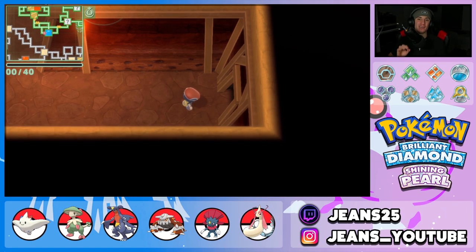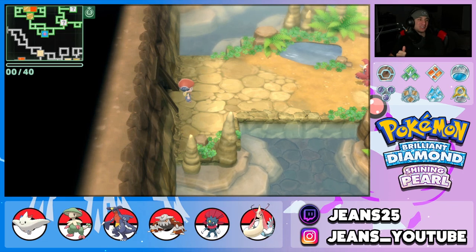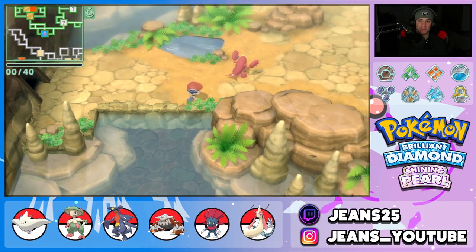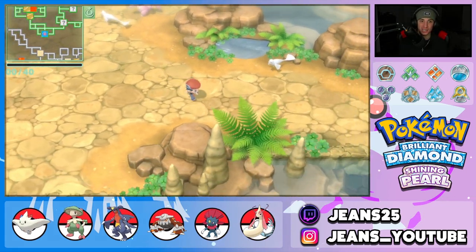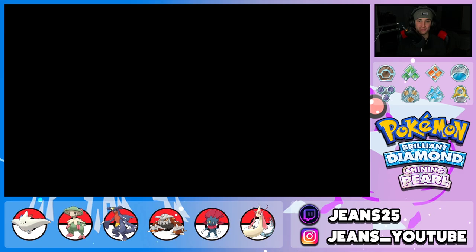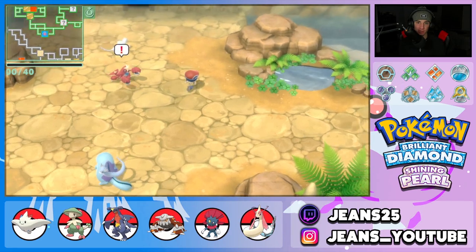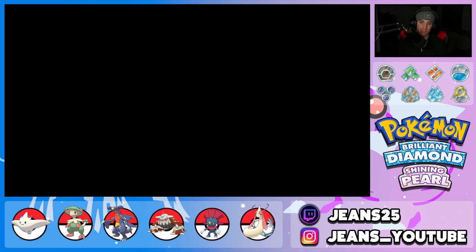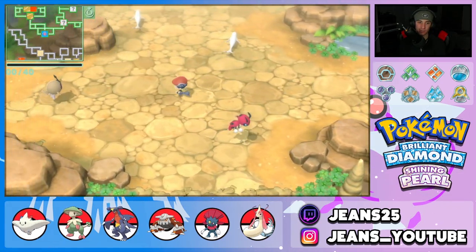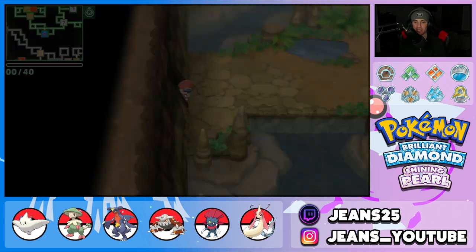Next up is the Fountain Spring Cave, one of my favorites. Here you can find Lickitung, Togepi who is the rarest spawn here, Ralts, Swablu, and Gible in post game. Dratini is also here as a post game spawn - pretty rare and a great catch if you're looking for one. But we need to catch Gible, Ralts, and Togepi in this biome.